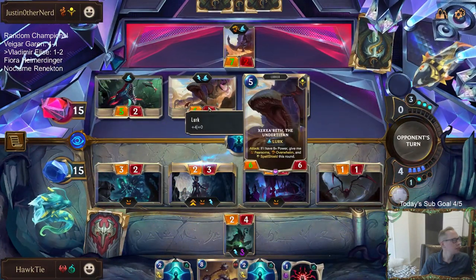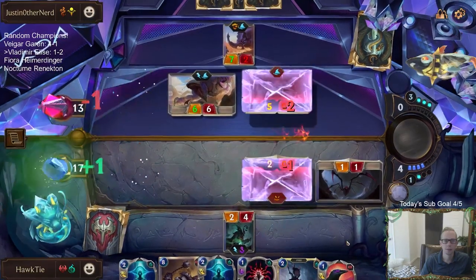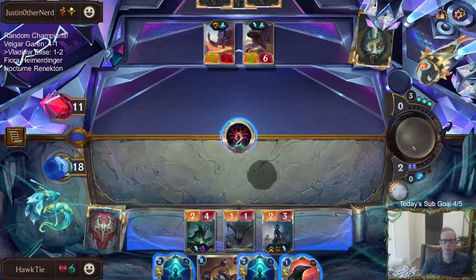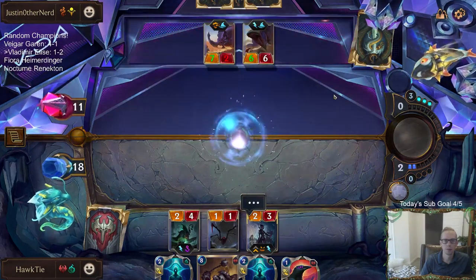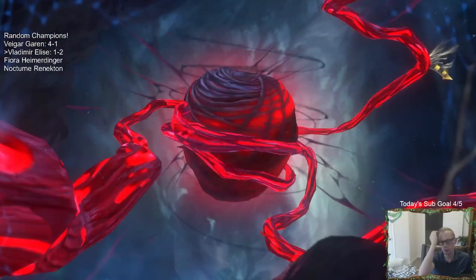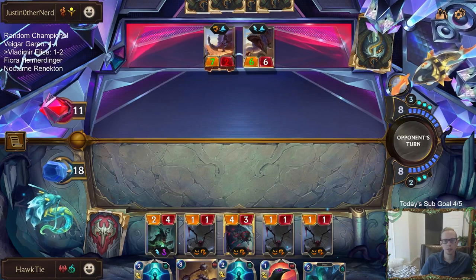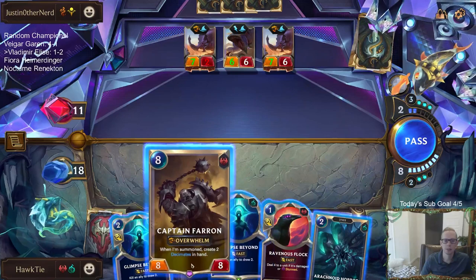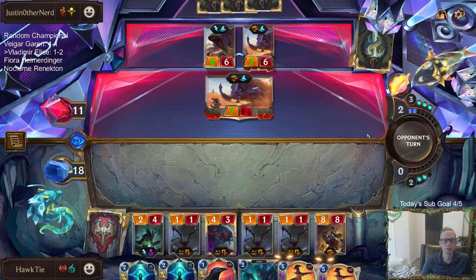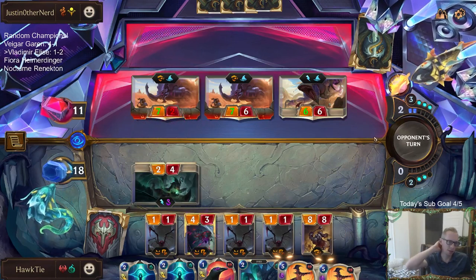We can either do two damage to the Titan or draw two cards. We do get to level up Elise. We have a shot. Planning on flocking the Dune Breaker of course, but I wanted to see what they would challenge first — give them the opportunity to make that challenge.